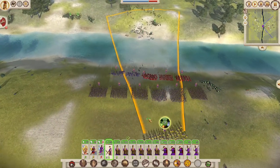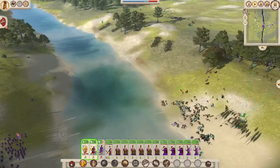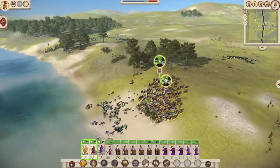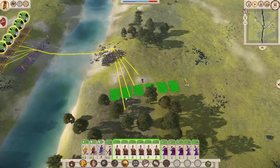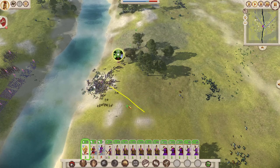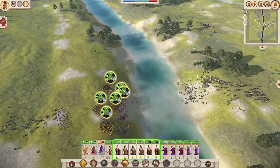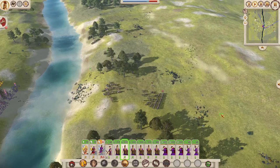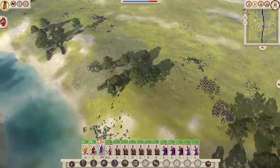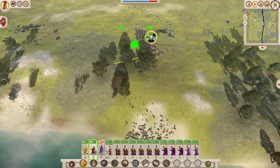Now we've opened things up — we're going to strike the final unit and then rush our troops across. We want to move our phalanx units across. Now is the perfect time. We need to run and try to draw their attention away from the riverbank to allow our units more space to cross.